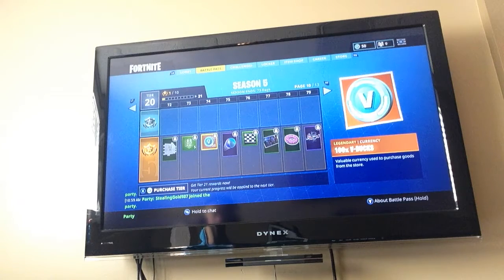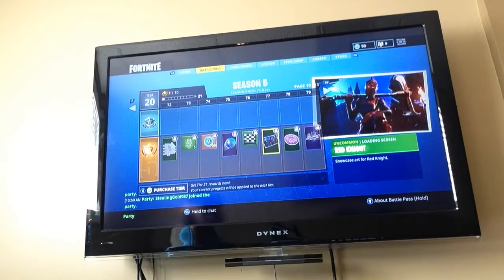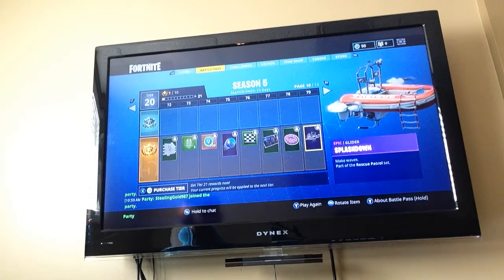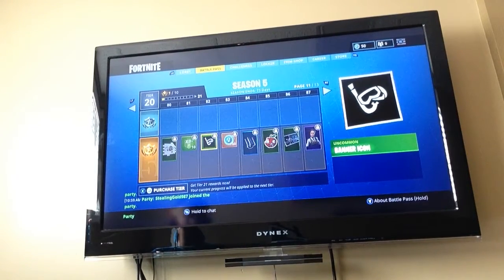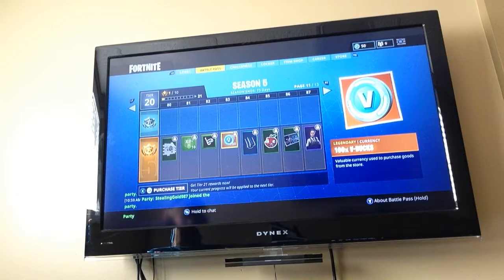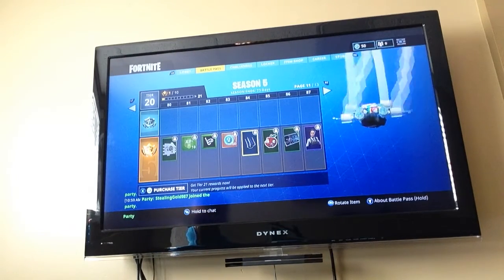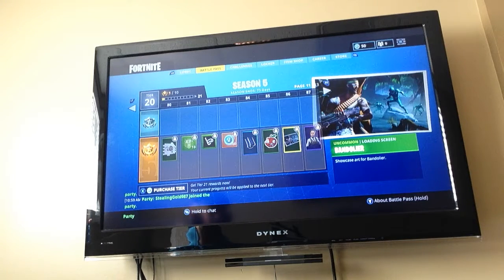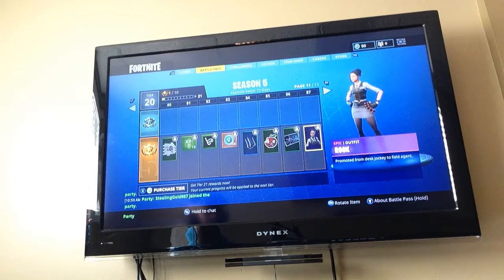Norse Llama. XP boost. 100 V-bucks. Fancy beach ball - that's cool. Checkered banner icon. Red Knight - oh, that's so cool. That's in Haunted. Tasty. Splashdown - that goes with the Sunstrider, definitely. Potato - dude, Potato Land. XP boost. Banner icon. 100 V-bucks. Toilet paper - it's freaking toilet paper, boys! Bad Apple. Bandolier - it's like Moisty Merman in the background. Rook - oh, she's cool.